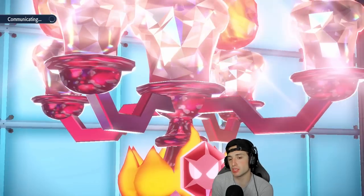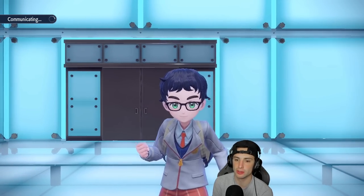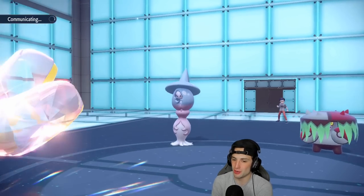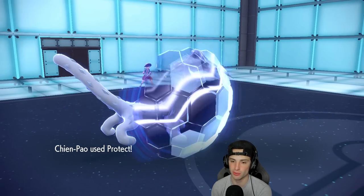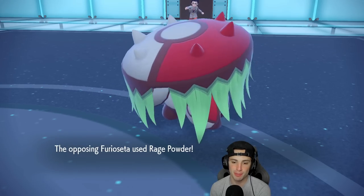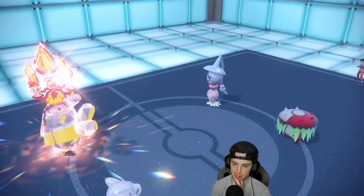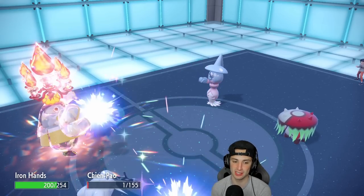Turns out we have Throat Chop instead of Sucker Punch — I don't mind it. If I'd known we had Throat Chop, I probably would have gone into Chien-Pao turn one since we called Indeedee and Hatterene from a mile away. We protect Chien-Pao and Amoonguss Rage Powders. I'm just going to Drain Punch, get all my HP back, take out Brute Bonnet, and at plus two with Swords Dance the Trick Room is almost gone.